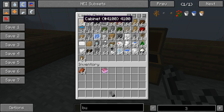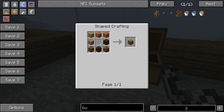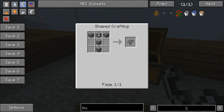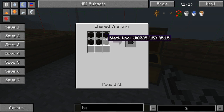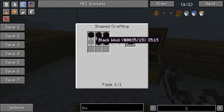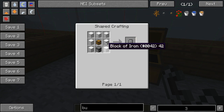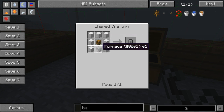For the cabinets, you need wood all around and a chest. For the stone table, you're going to need stone in a T-shape. For the black couches, you just need six black wool. For the fridge, all you need is seven iron blocks, a chest, and a furnace.